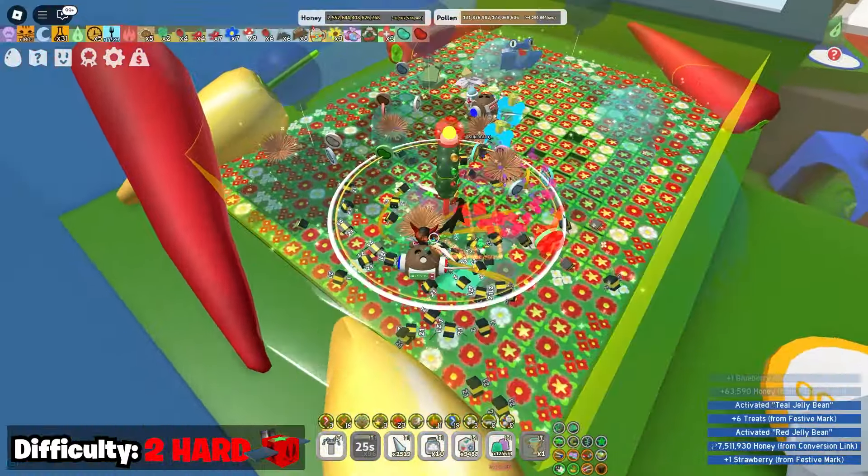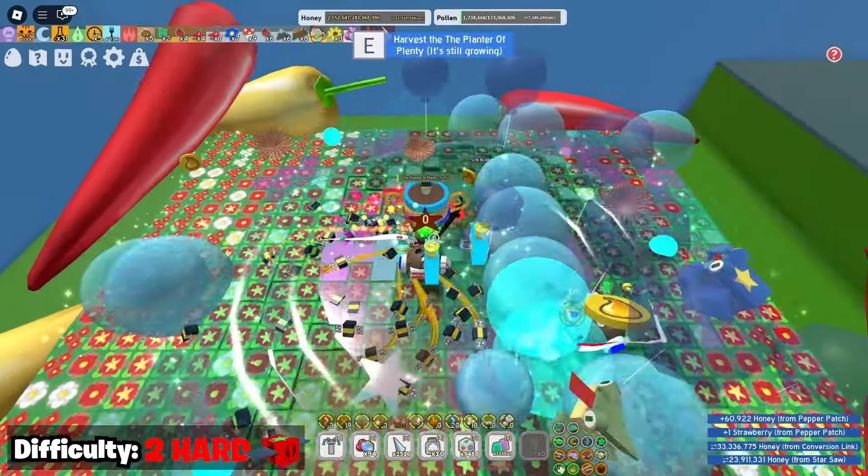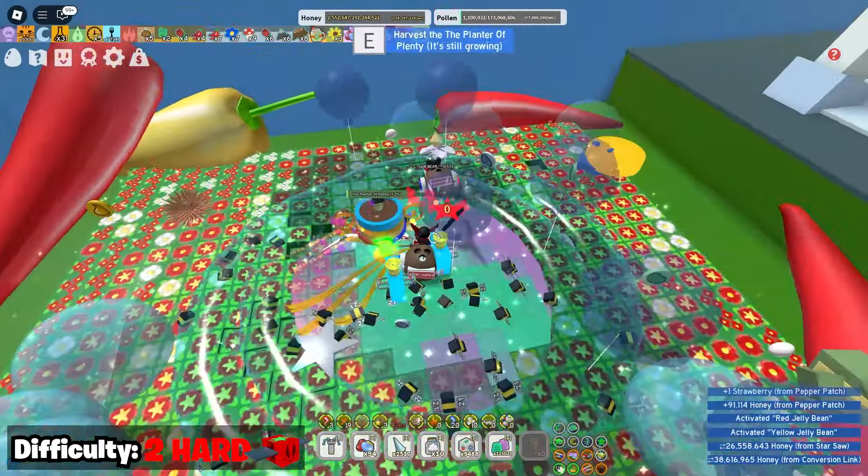Oh my God, I actually got it! Let's see how I can do with it. Let's activate a scorch over here. It's not even doing that bad — look at my honey grow! Let me also use a micro-converter — cheeky micro-converter over here. The Scorching Star is going so strong right now. Look at my honey get emptied. I don't even want to do this anymore. What do we have over here?